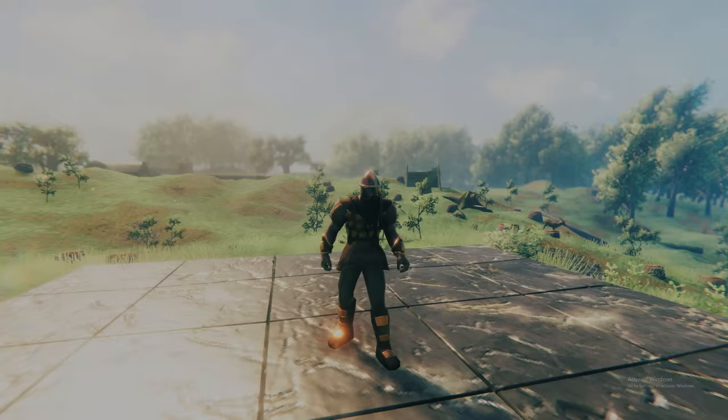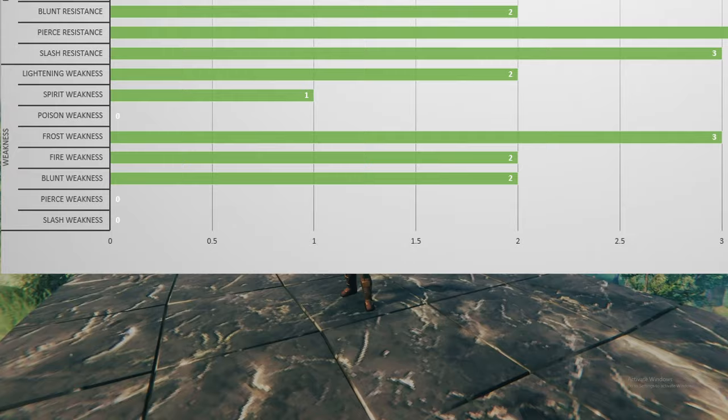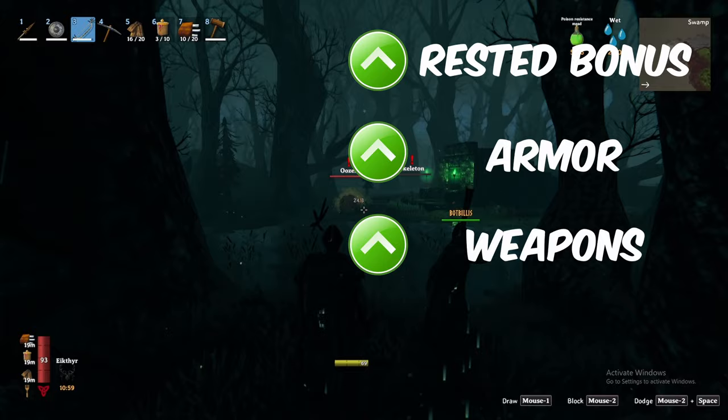The creatures in this biome do not have many weaknesses, but quite a few of them are susceptible to blunt damage. In addition, always have a bow to take out creatures at a distance. I recommend bronze arrows if you have them, and fire arrows for those creatures susceptible to fire. With your rested bonus, armor, and weapons equipped, we can now work towards the first broken item in the swamp's overworld.